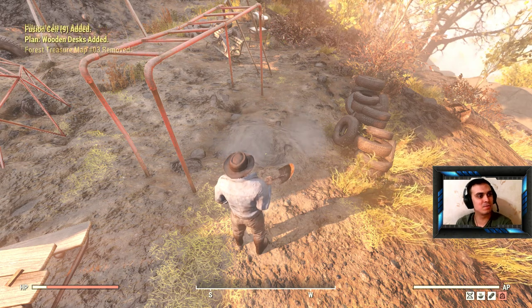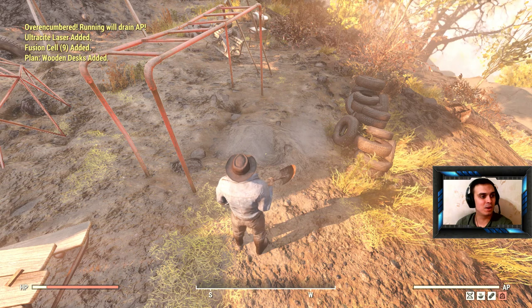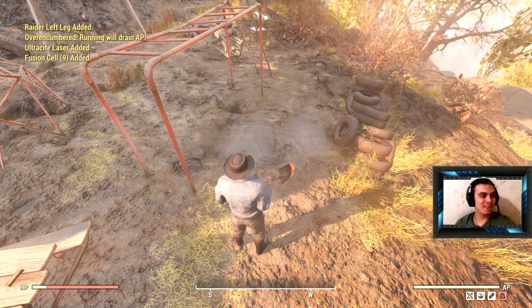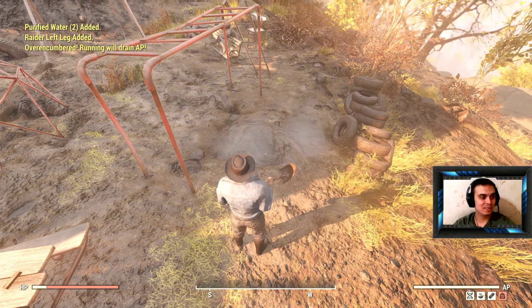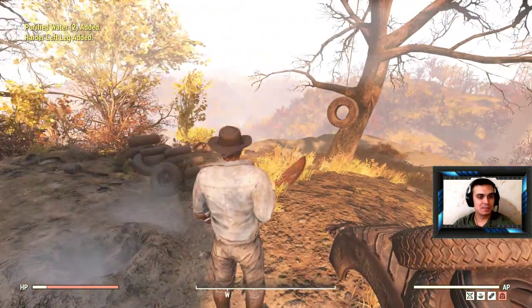Planned wooden desk, fusion cell, will train laser. Raider left leg, purified water — I think that's it. Yes sir, that is definitely the end.